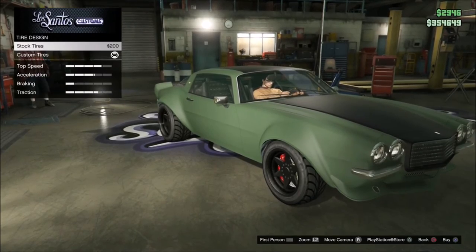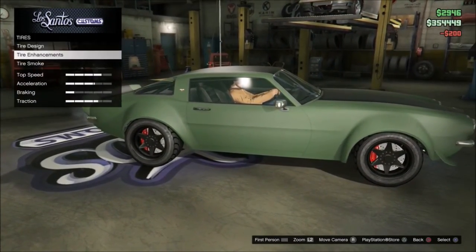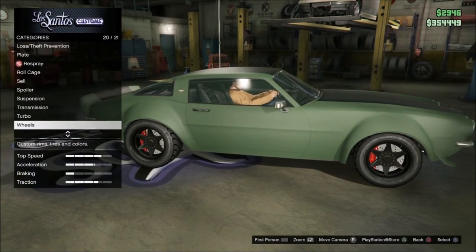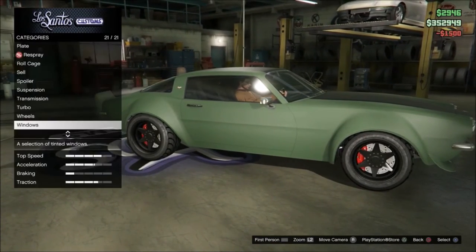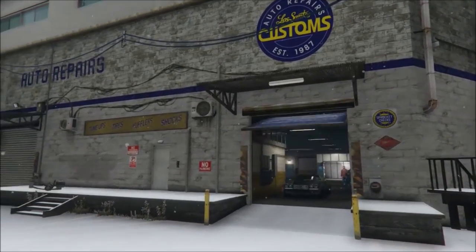The tires don't have a design. For enhancements, you always have to have bulletproof. Light smoke as always. Then we can take it back to the garage and take a better look at it.